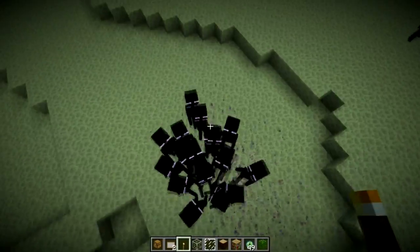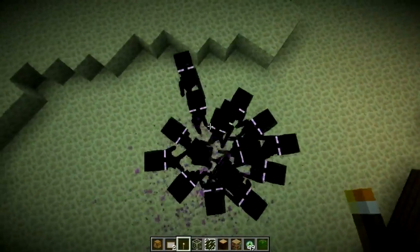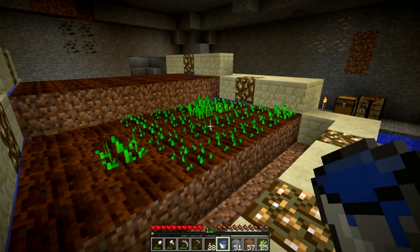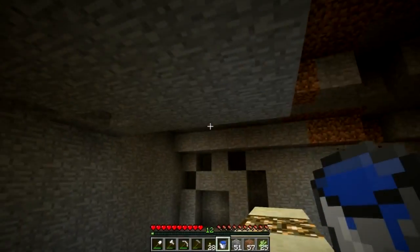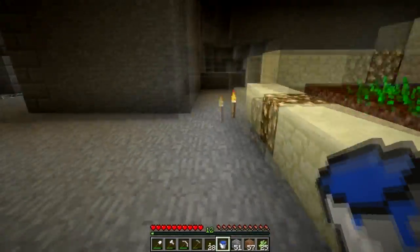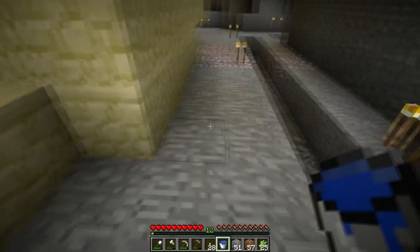That's just about gonna wrap up this episode. Got a couple of new ideas for the city, so let's head back there. Might as well grow some wheat while I finish the rest of the room — it'll be a nice dry run for the lighting. The farm is in the middle, and then along the sides we're gonna have a two-wide walkway on both sides.